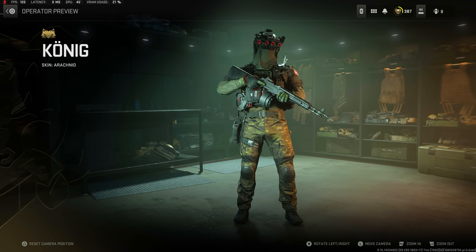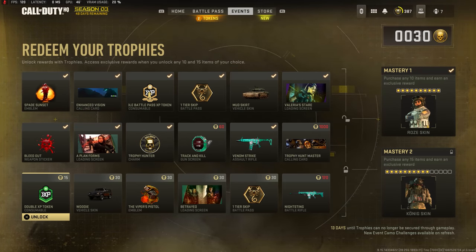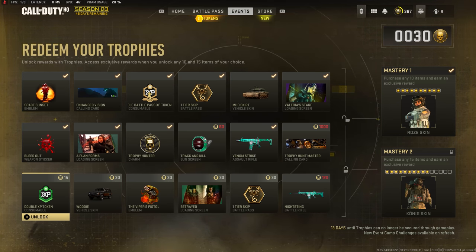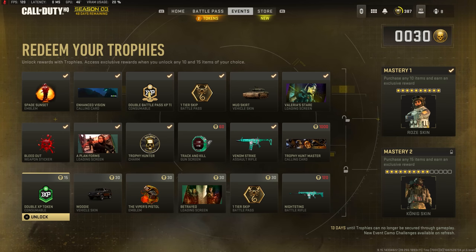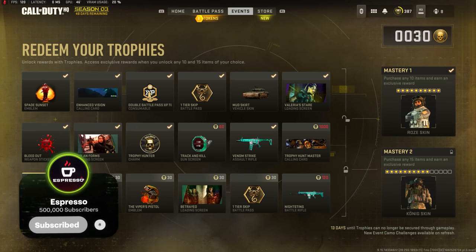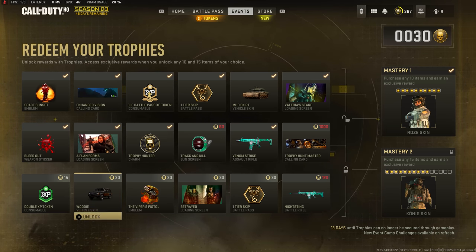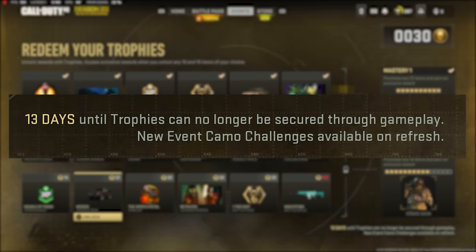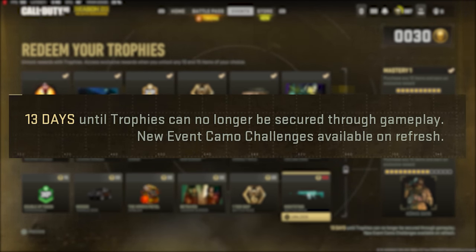You only need 10 to 15 tokens for the mastery skins available for Rose and Koenig. There are still 13 days left in the event, so there's plenty of time to grind if you're interested. You can pick and choose — you don't necessarily need the battle pass tier skip or double XP tokens; you can go for blueprints, vehicle skins, or whatever suits you. After the event ends, just like the Path of the Ronin event, it'll switch over to camo challenges as it did last month.